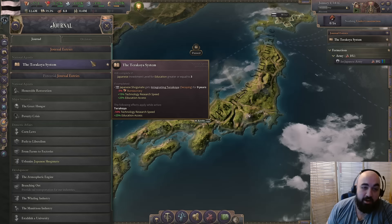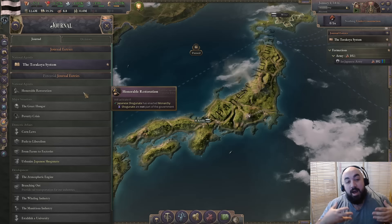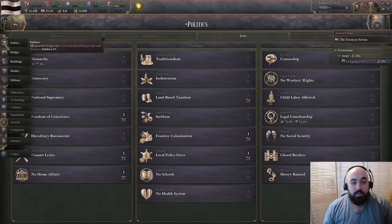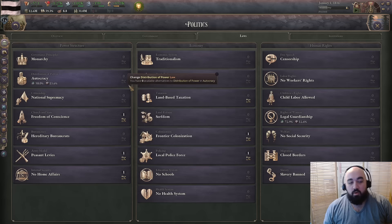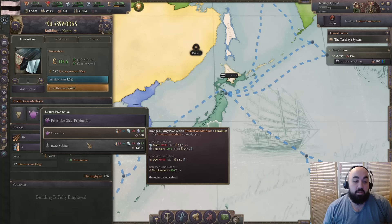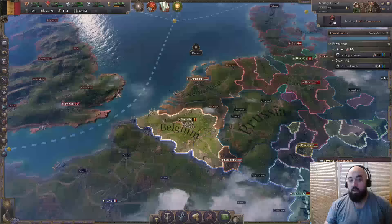Japan has quite a bit of local flavor — you'll have the terakoya system and the primary goal of the Honorable Restoration journal entry, which will help bring your nation from being backward and oriented toward monarchy, serfdom, and autocracy toward industrializing. This makes Japan an interesting and fun play for a newer player, especially if you want to build and learn how production methods and managing different systems work.